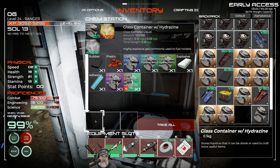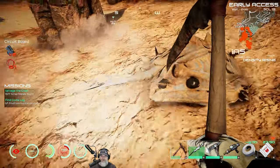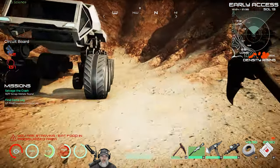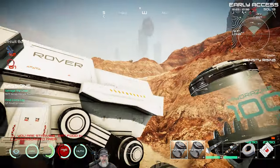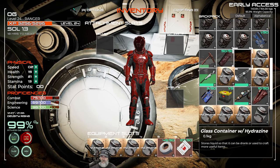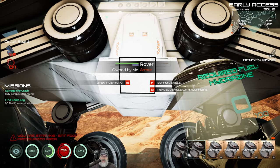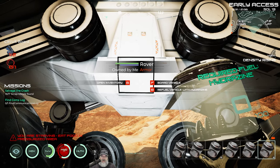One thing about the chem station is there are only three output slots, so if you queue more than three items you have to sit here and pull them out or it gets backed up. That's enough to get the rover fueled. Like everything else liquid and gas in the game, you put everything on your toolbar, go up to the rover, and press B to refuel. You have to tap B each time — you can't hold it down — and you can see the little blue line filling up underneath where it says 'rover.'